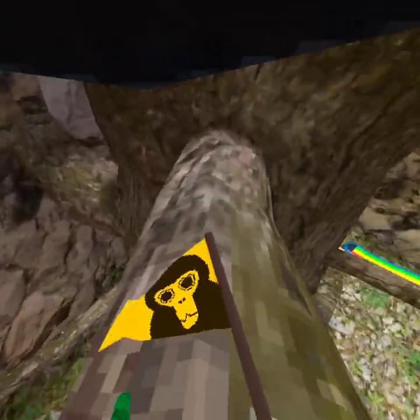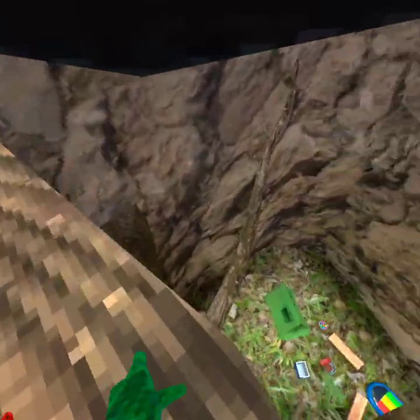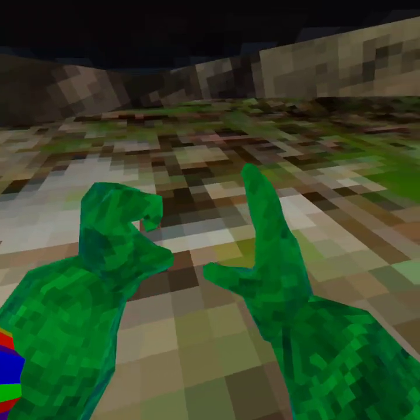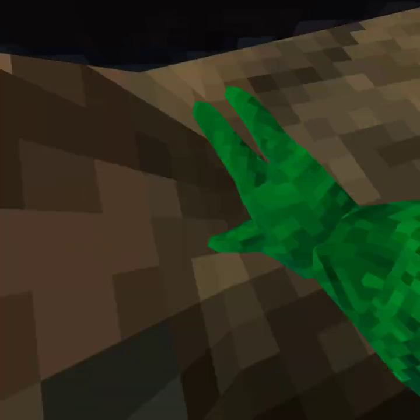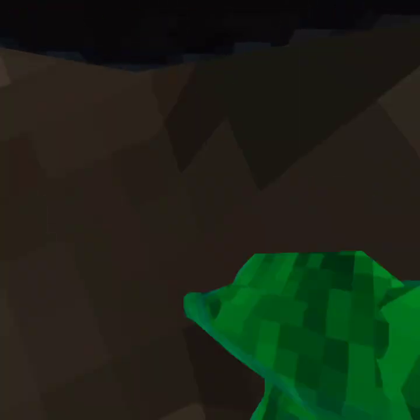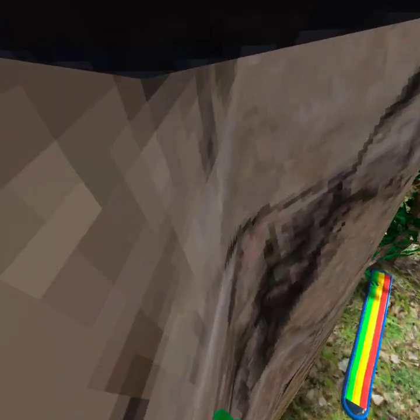Next up on the list after branching is wall climbing. This is a really fast video, sorry guys. So what you're gonna want to do is make a triangle like this and then hit it. Even I mess up — I'm not the best. That's wall climbing.